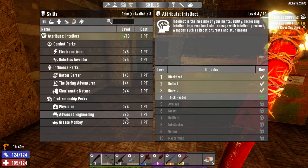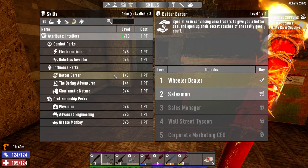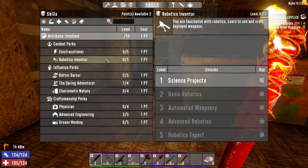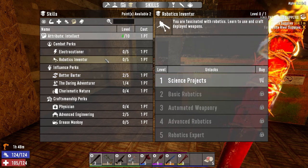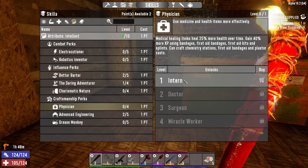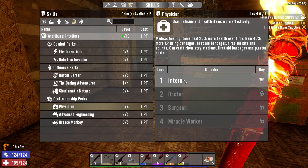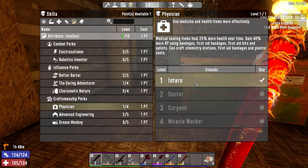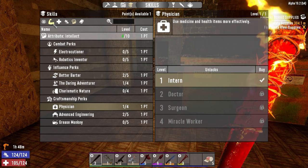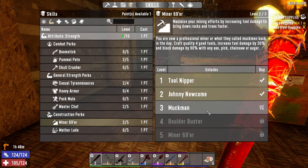In order to do that, we're going to have to go and get an engine, because that's the only thing we're missing right now. With the remaining points, I'm going to put one more into better barter, so we've got a 10% better deal when buying stuff. I was thinking about putting one into robotics inventor, but I'm going to hold off on that. Physician is a possibility — chemistry stations and first aid — so we'll be able to craft a chem station. We're going to craft one instead of buying one. That's 100 forged iron and we need a beaker too. With the remaining point, maybe we go one more miner 69er for more block damage.